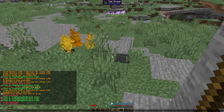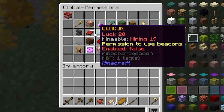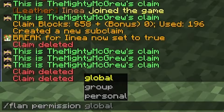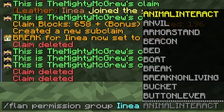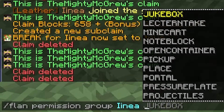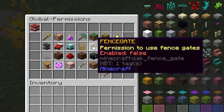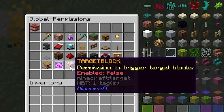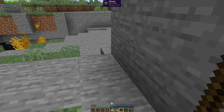Basically, anything you see in the Flan menu under global permissions has the permission name in capital letters. You can copy these into the plan permission group command. If it doesn't show the group you made, just type it in — it'll work, and tab-completion will show you every one. You can go back to the Flan menu to see descriptions: for example, 'Trample' stops or enables trampling of farmland and turtle eggs. So on and so forth — it gives a little description for each.